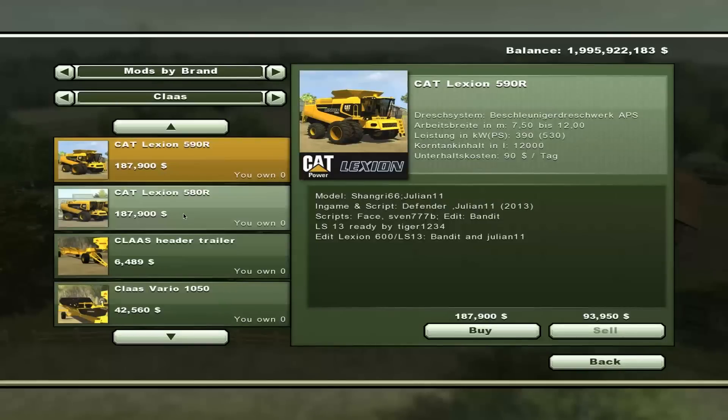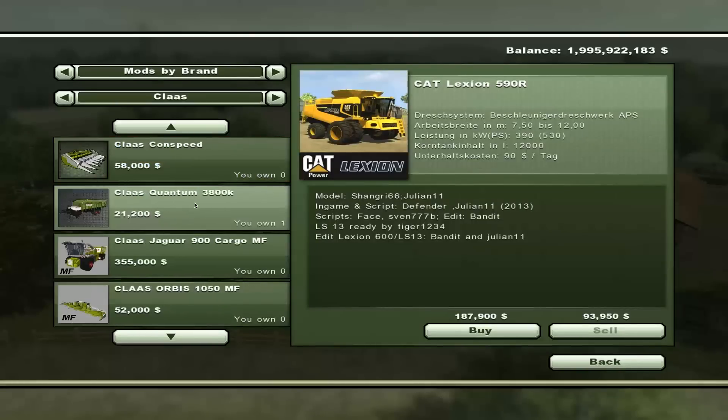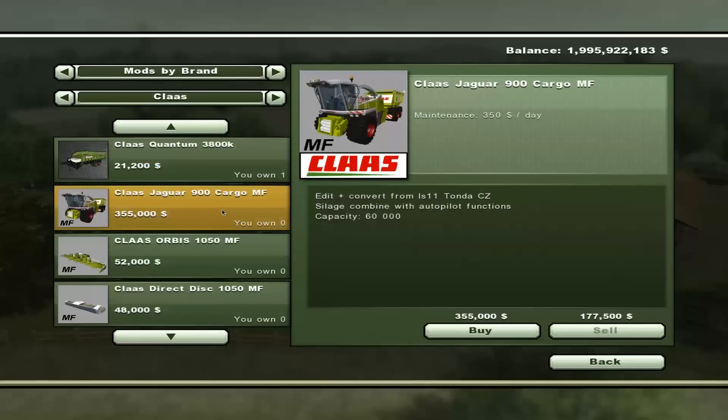What do we have today? Well, we have a Claas Pack — the Claas Jaguar 900 Cargo MF, whatever that means. Maybe Massey Ferguson? $350 a day, $355,000 to buy. Silage combined with Autopilot — ooh, Autopilot! And 60,000 liter capacity. Let's buy that.